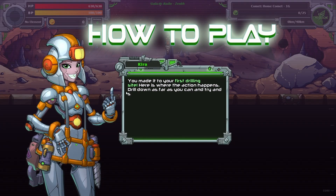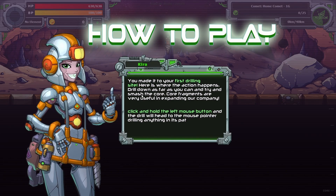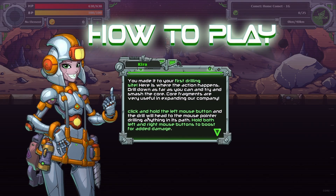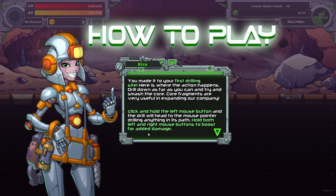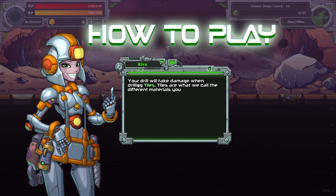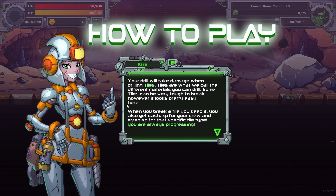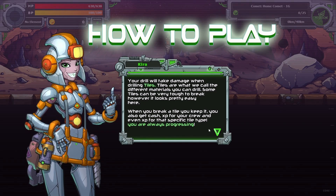You made it to your first drilling site — here is where the action happens. Drill down as far as you can and try to smash the core. Core fragments are very useful in expanding your company. Click and hold the left mouse button and the drill will head to the mouse pointer, destroying anything in its path. Hold both left and right mouse buttons to boost for added damage. Your drill will take damage when you drill tiles. Some tiles can be very tough to break. When you break a tile, you keep it — you also get cash, XP for your crew, and even XP for that specific tile type. You're always progressing.